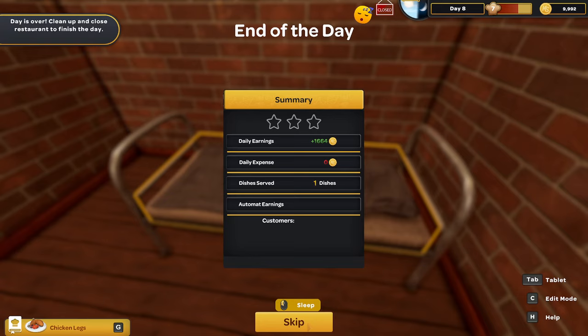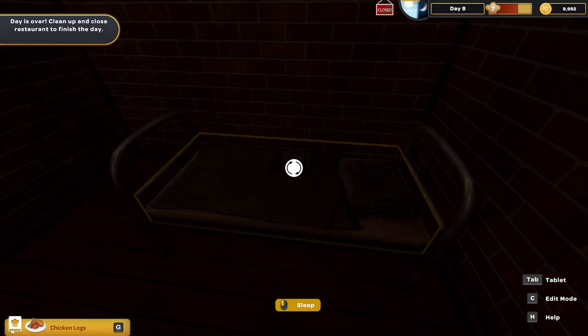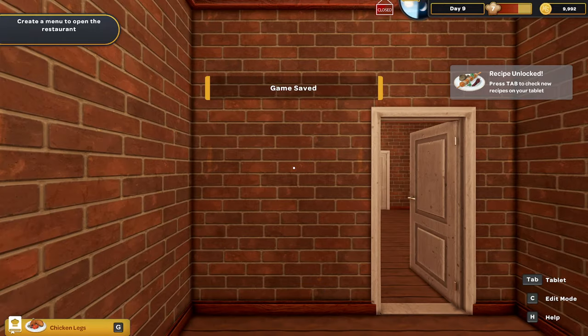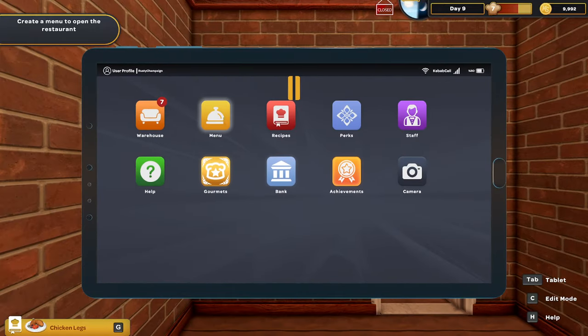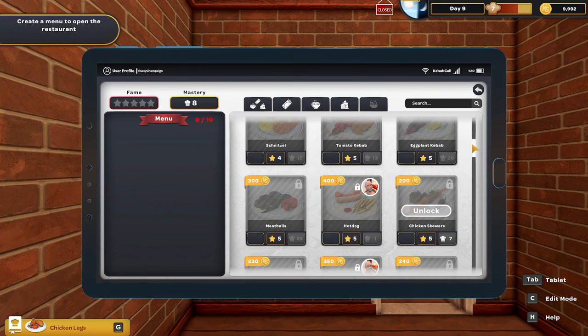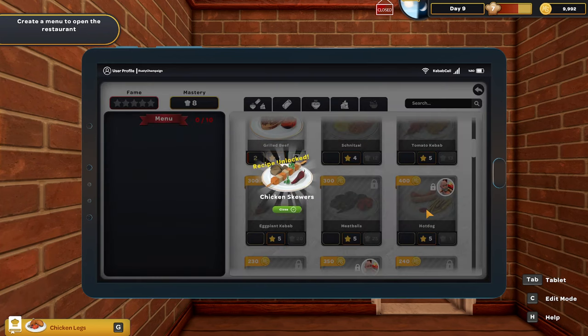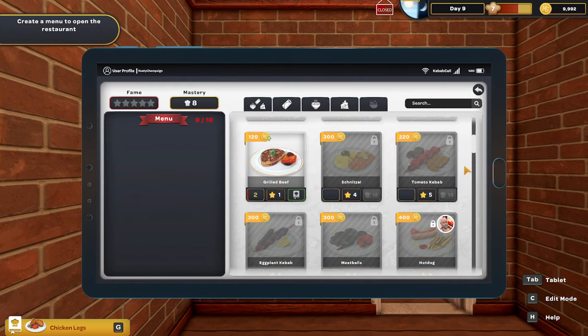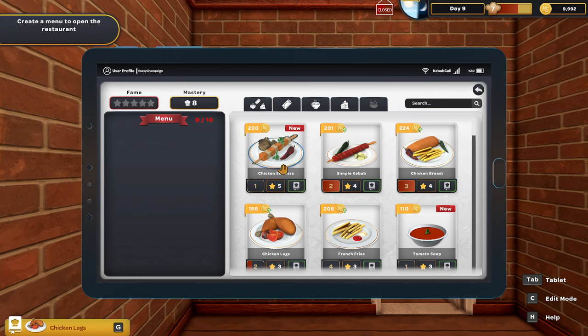We made another good amount of money. We served up 10 dishes. Automat earnings were $345 - it was a three-star day. How about that - that was good. Let's get into a new day. Now we can make... what is that menu item? You're a chicken skewer. What is involved in a chicken skewer? I'm almost intrigued. And this is a five-star dish.